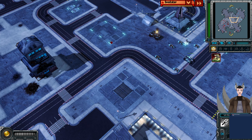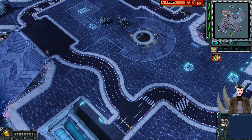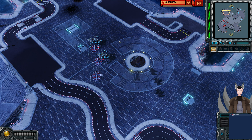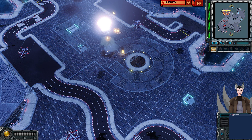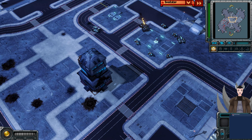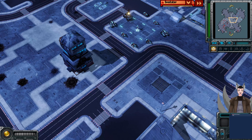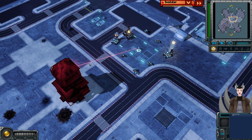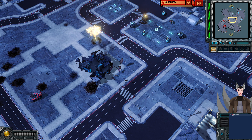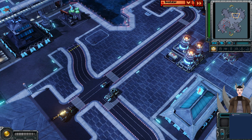Over here we have a Natasha out on the field with some bears and a V4, and a very wounded bullfrog — interesting composition. Stingrays are pushing forward and are going to receive some bomb runs, and now they're dead. One vindicator still has some bombs left and needs to fall back. The player is lacking any anti-aircraft support; there are multiple vindicators as well as cryocopters, so he needs a lot more anti-aircraft support.